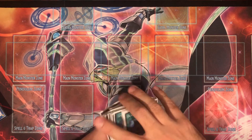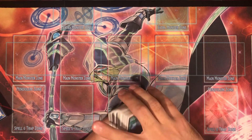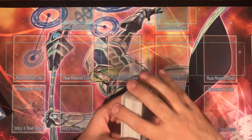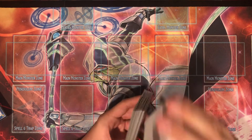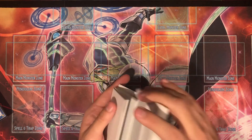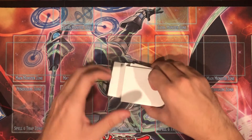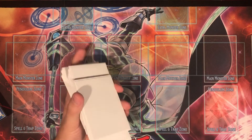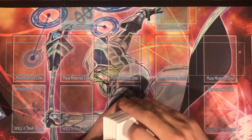One thing I mentioned in the deck profile is that Selene doesn't really come up a lot, and you've seen that here — which is why I'm considering dropping Selene to one or cutting it entirely. She's too good to cut completely but just doesn't appear enough. I do want to go back to testing a more pure Endymion route once I order cards from the upcoming mega tins — IP Masquerena and Apollousa are expected to be in there, so I'll finally have real copies instead of proxies.